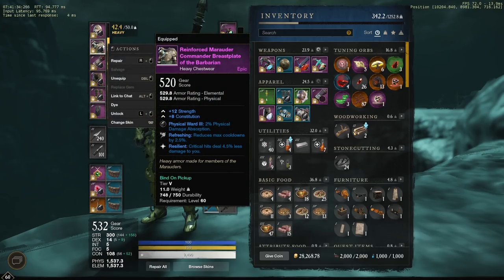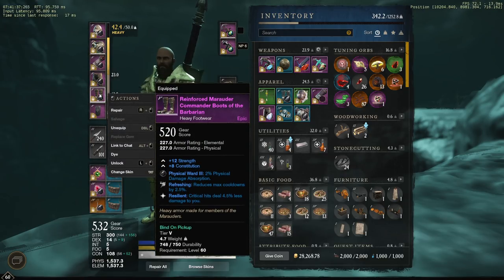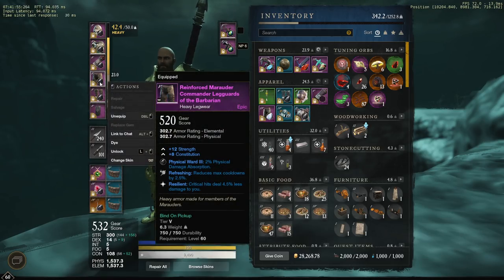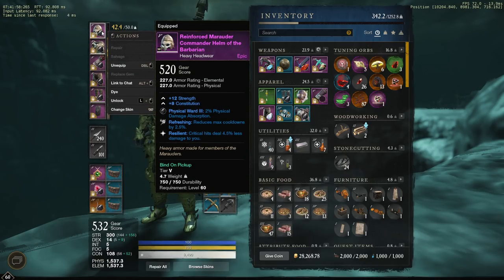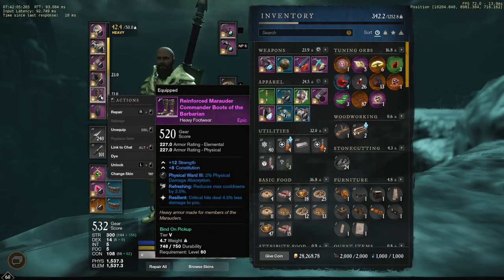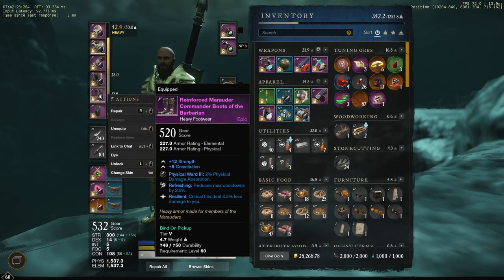You'll notice that I have onyxes socketed in all my gear. These are just tier 4 onyxes. Similarly to the way resilience is bugged, onyx is also bugged to reduce all damage on you by 2%, not just physical damage. So onyx gems are really good. You probably still want to socket onyx gems later on even after they fix it. But for now, you absolutely want to socket onyx gems to get the full physical reduction. I'm not looking at this as bug abuse — this is just the way the game is. If they fix onyx gems it's kind of just like nerfing onyx gems, and you still want to use it, it's just not going to be as powerful. But right now, you absolutely want to use it.